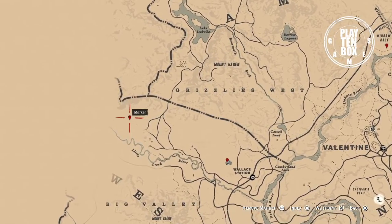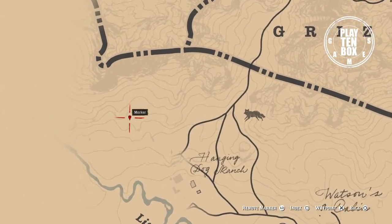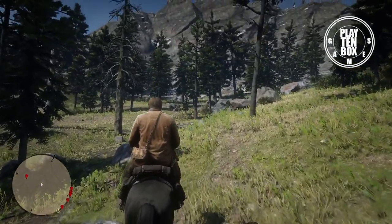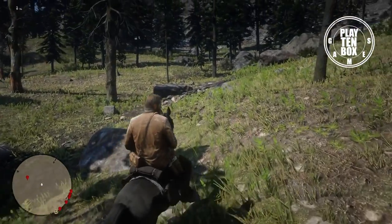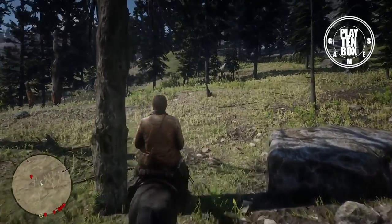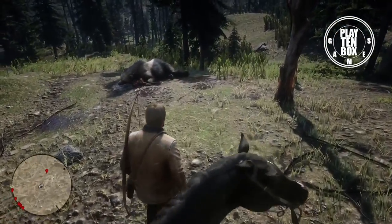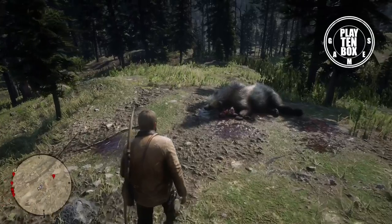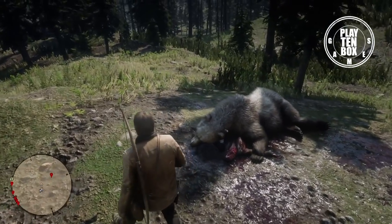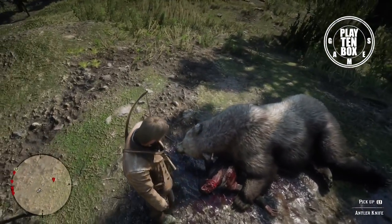Weapon number 2 can be found to the west of Valentine, to the north of the Little Creek River. This second weapon is called the Antler's Knife. It is a melee weapon type which is ideal for hunting animals. The weapon was taken from the scene of a fight between a large bear and a hunter. This is a rare knife with a handle manufactured from the antler of a stag, and part of the blade snapped off near the cross guard.